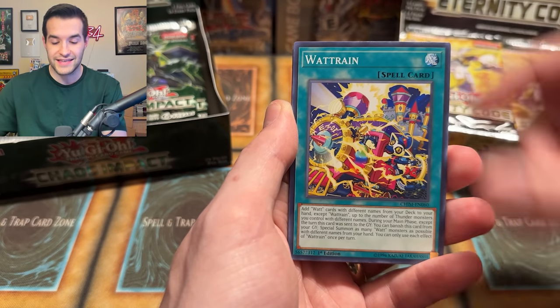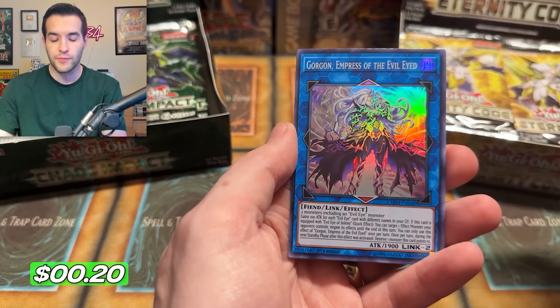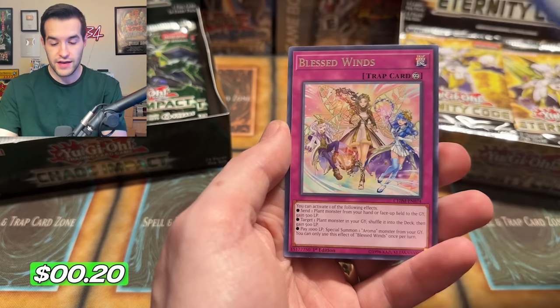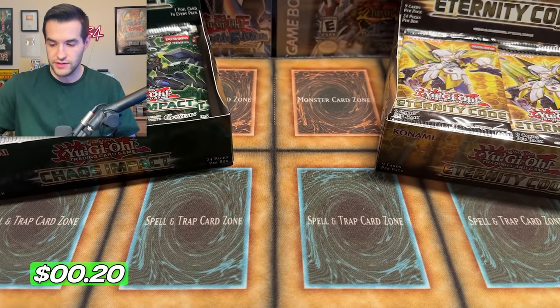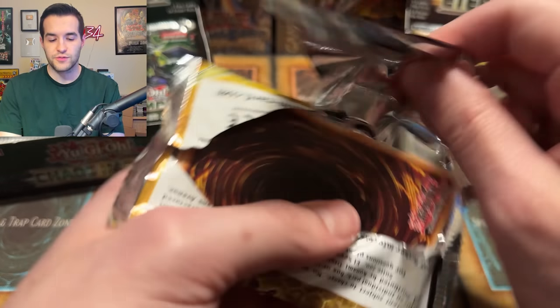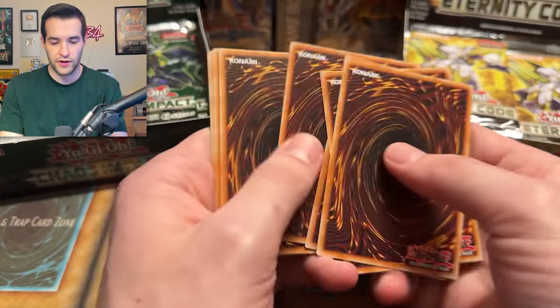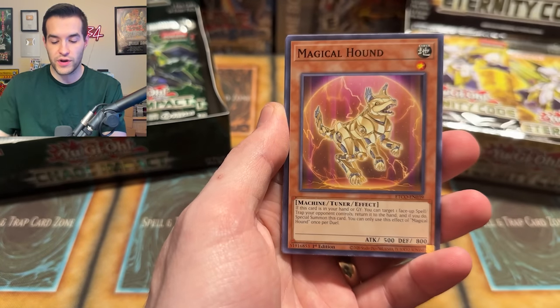I'm going to do three from the back here because I think there were still rares in this set — this is the second set ever with Starlight, so pretty old at this point. It's only 2019, about four years ago. We got Gorgon Empress of the Evil Eye — we pulled this as a Starlight out of the case, which was insane. Starting it off with a Link Cross. Even with the banned Link Cross, that's probably still a dollar because people are waiting for it to potentially come off the banned list. Because everything seems like it would never come off the banned list, and then eventually it does.